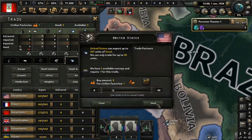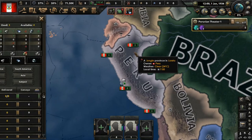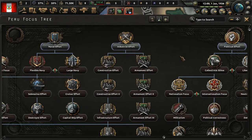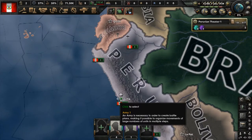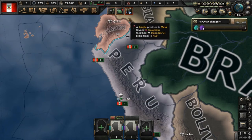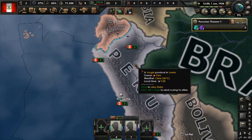For construction, I'll build a factory in our capital. Let's buy some steel from the US. I'm not going to do any national focuses for now because we need to save enough political power to get a war goal on Ecuador right away — we'll have to wait around 3 weeks. Meanwhile, we'll send 4 divisions to their border.